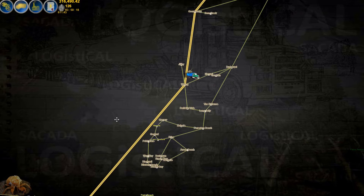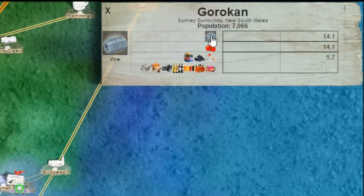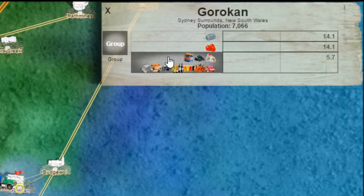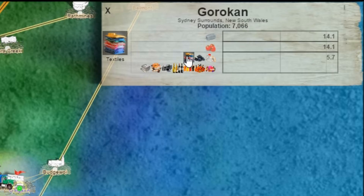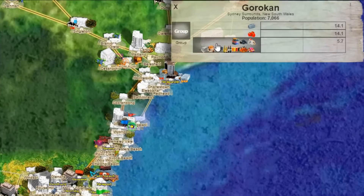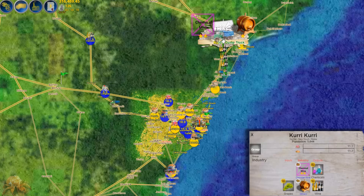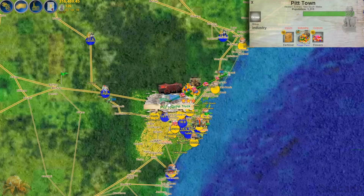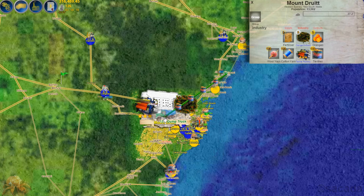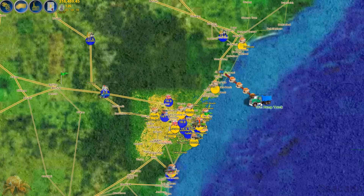Now if we look at a more complicated town — say Corican — this one has three different types of resources it needs: wine, tomatoes, and also any one of a range of different products, so there's a lot of choice. You can click in the blank area around all these different resources and just drag, and it highlights the whole lot. We've got bottles up here, jewellery over here, flowers here — any one of those can satisfy that town. We can select one and send it off.